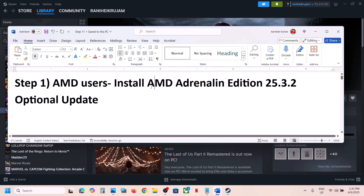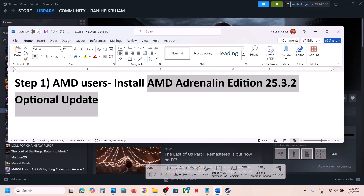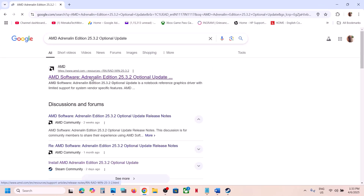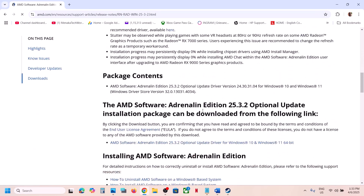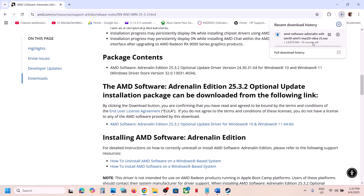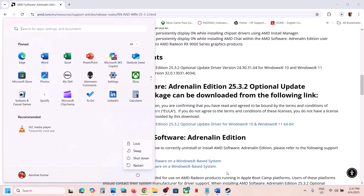Go to the AMD website — search for this update in Google and then go to the AMD website. Scroll down and you can see AMD 25.3.2 optional update. Click on this file, and once the download is complete click on the exe file, run it, install it, and after the installation restart and then launch the game.